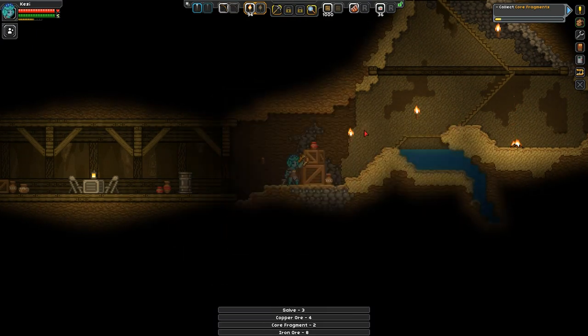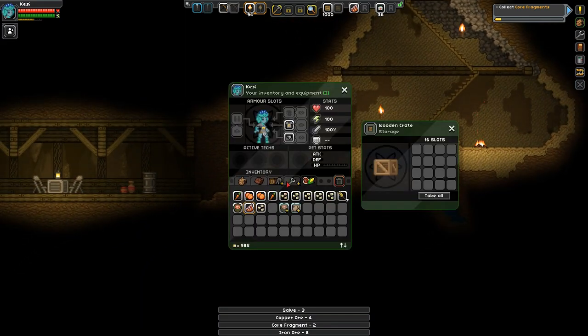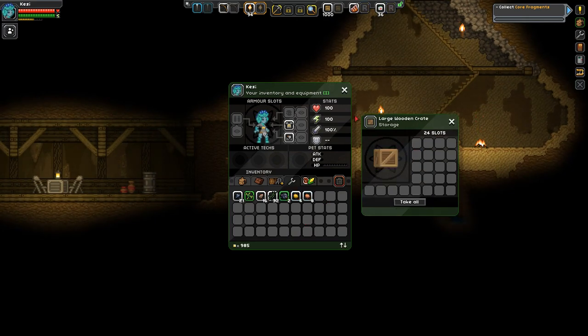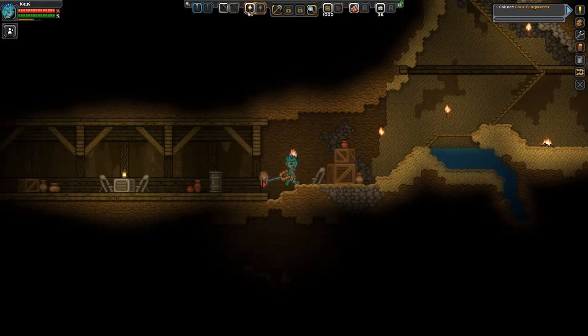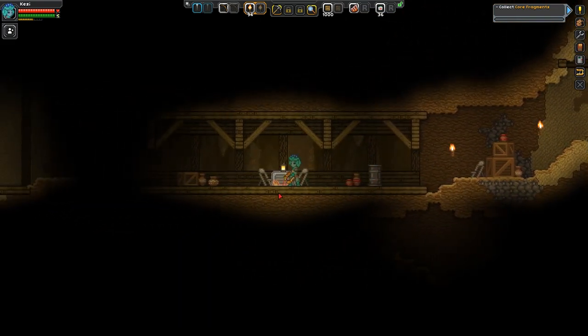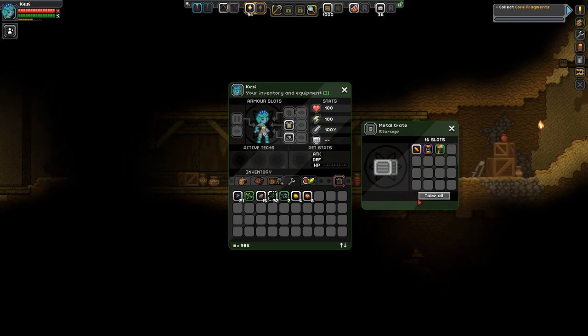Let's see what's in here. A good bit of iron in there, two core fragments just sitting out in the open like that - oh my gosh! Maybe I should actually leave them behind here because we'll be coming back out this way. I'm gonna leave the core fragments here because I don't want to lose those.